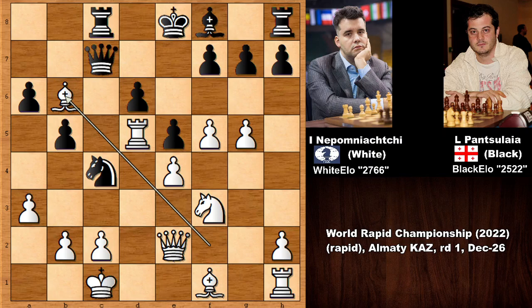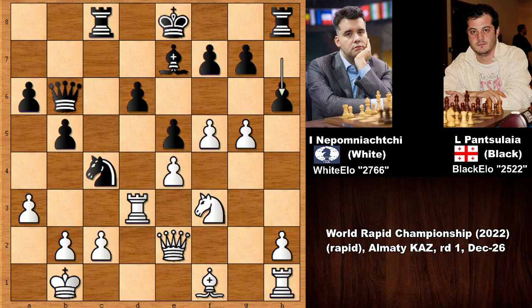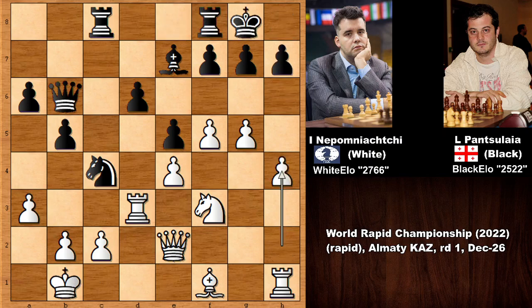Bishop goes back defending, and then knight from d to b6 — Nepomniachtchi is moving the same piece again for a good reason. Bishop takes on b6, queen takes on b6, and rook goes back. Bishop to e7, finally developing the bishop, and black is ready to castle. But if castling, it looks pretty intimidating — white pushes the h-pawn, h4, and as you can see white has a pawn storm on the kingside which looks very dangerous for black.